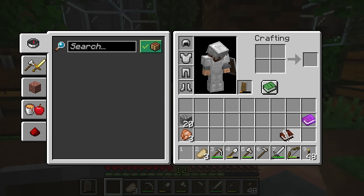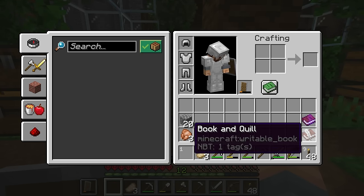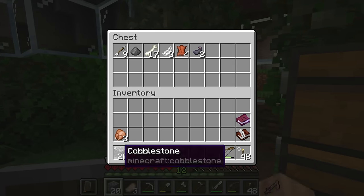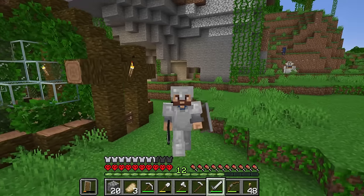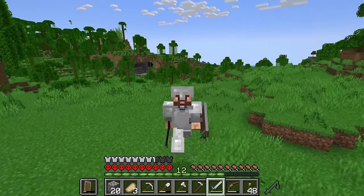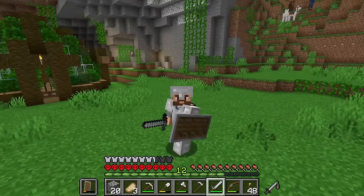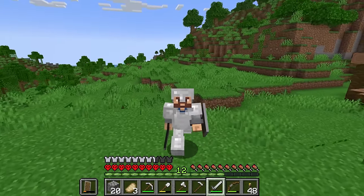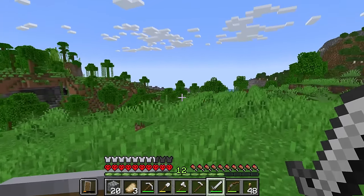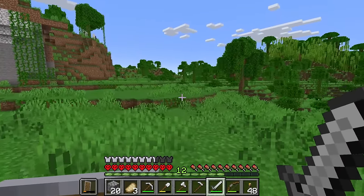That is just about the only thing I've done since the last episode. I've got myself the resources necessary to create myself two writable books, and we've got a few bits and bobs left over as well. But that does lead me on to what we're going to be doing in today's episode — making ourselves a book factory. That is right, I'm talking about a sugarcane farm and a cow farm. The sooner we get that done, the sooner we can start getting ourselves a supply of books for some bookshelves, and thus we can get ourselves a level 30 standard enchant setup.